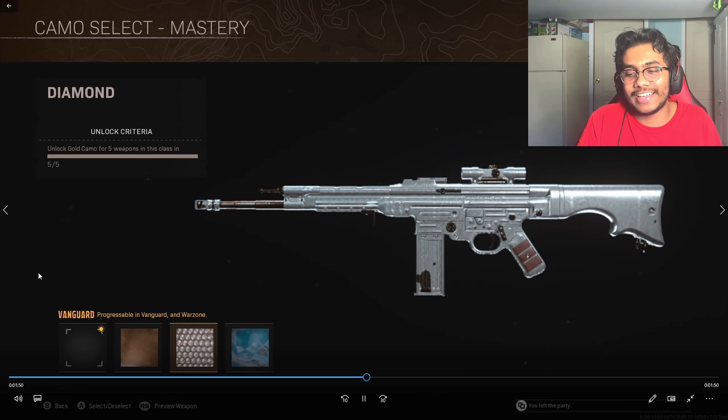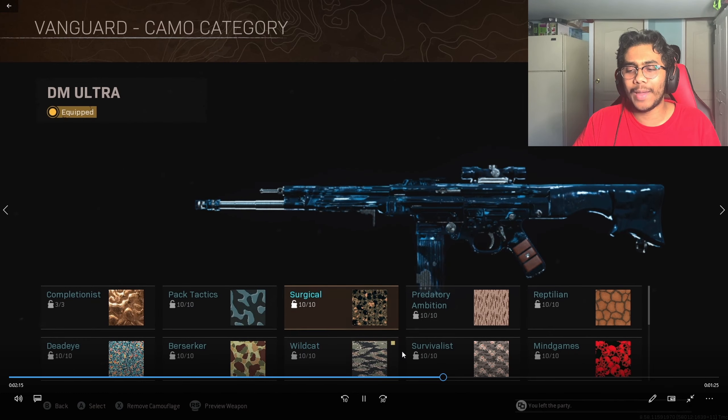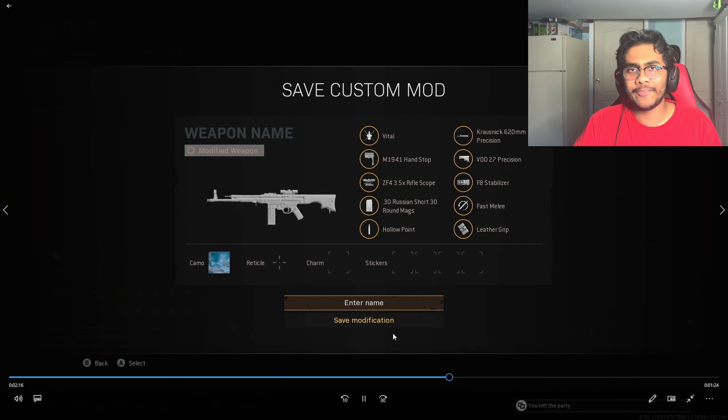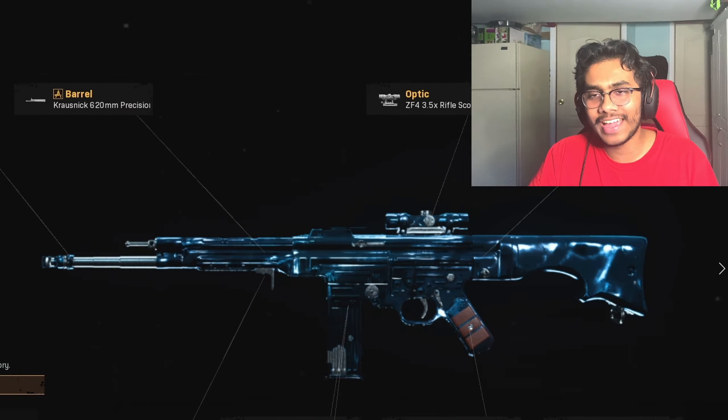Then you can equip the camo. You can see I have Dark Matter on the STG. You can also do this on Vanguard weapons along with Modern Warfare. Before you back out, make sure you save it as a weapon custom mod so it saves when you go into Warzone. I named mine 'Glitch' — and you're done!